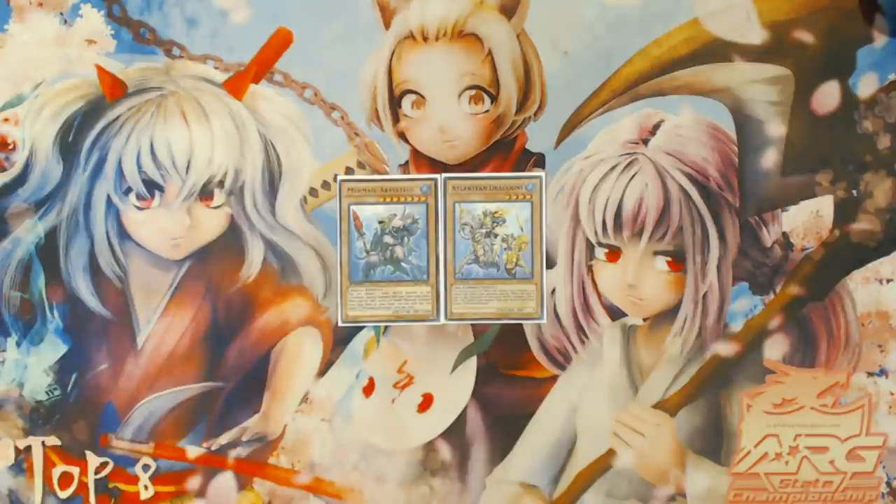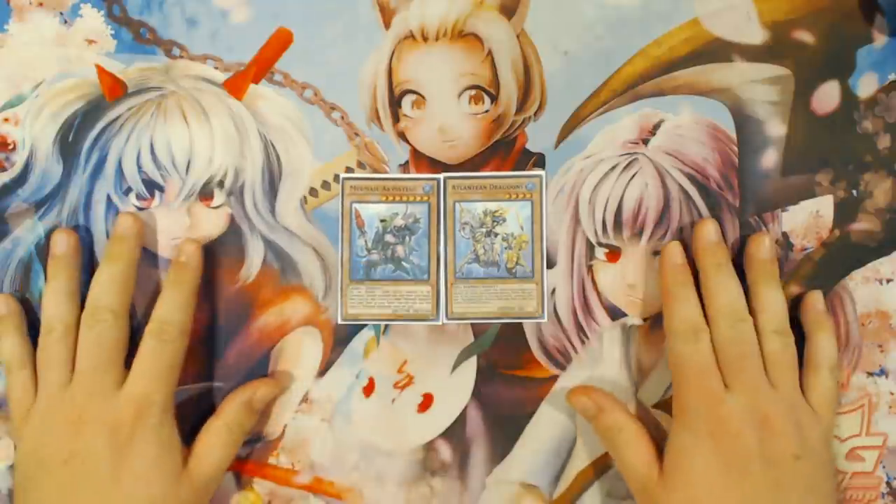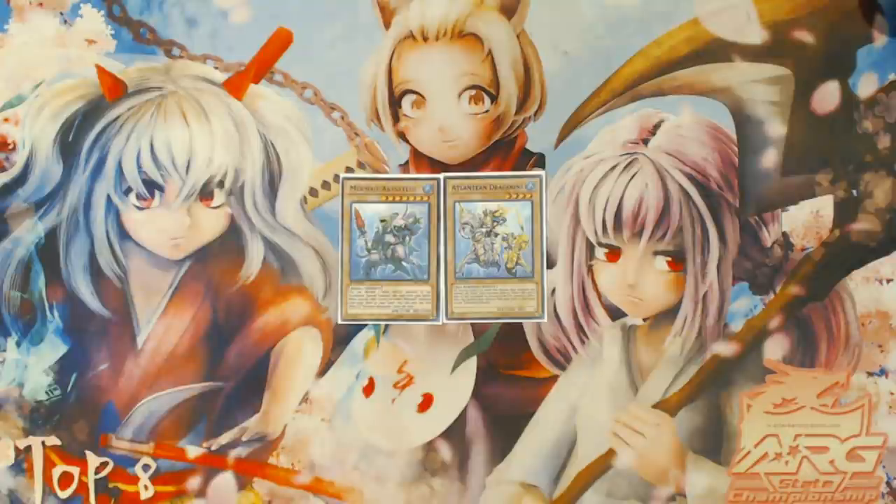You can go for a very simplistic route using minimal card resources and still yield a good result, like dropping Moulin Glaze or making Bahamut Toad Moulin Glaze. Or on the opposite side of that coin, with the exact same combo resources, you could go really hard down the sequence — Link spam, make Firewall Dragons, and still end with Moulin Glaze and Bahamut Toad — in many of the same combo sequences with the exact same cards.